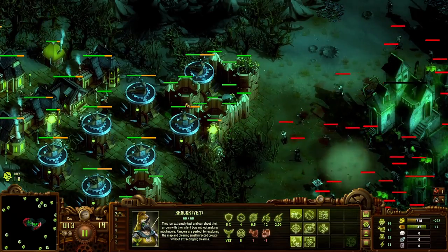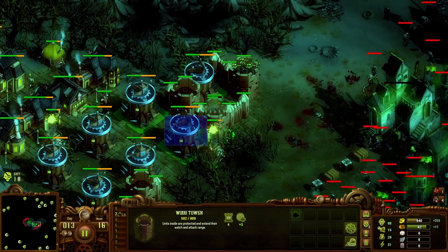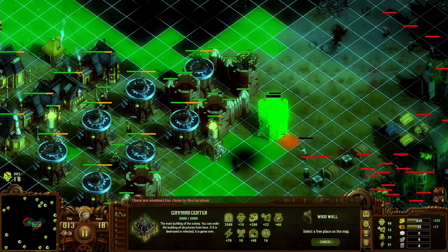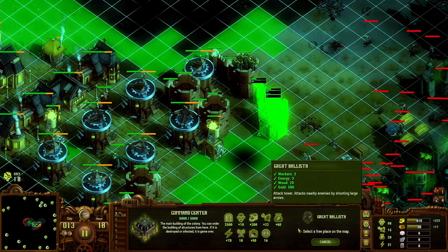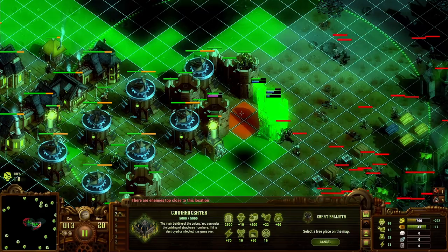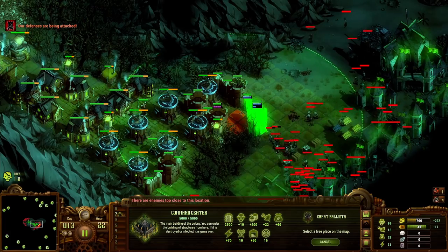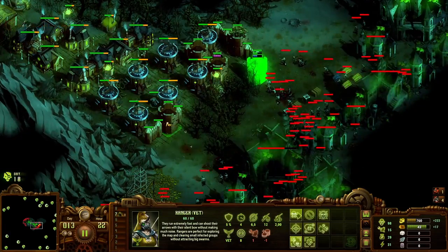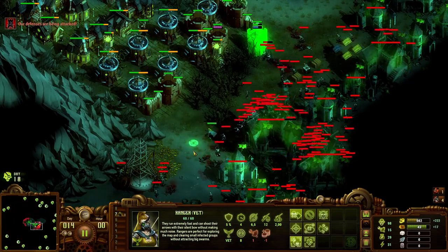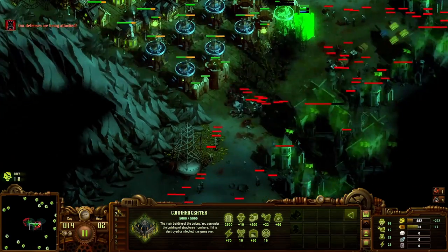I guess I want one ranger down there. That was slightly too slow. I wasn't allowed to build the other ballista here. So I need one more down here again so they don't go to the top side. Now I can build the ballista here — nice.